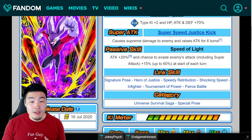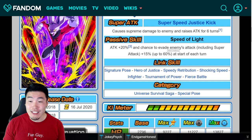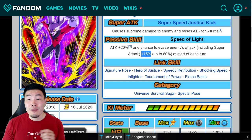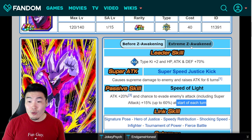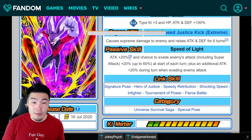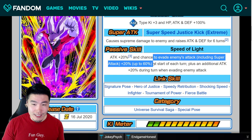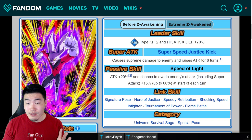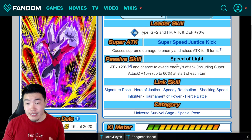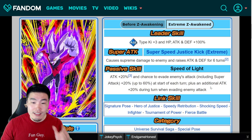For his passive, the old passive was Attack plus 20% and chance to evade enemy's attack including super attack, plus 15% up to 60% at the start of each turn. His new passive keeps Attack plus 20% but the evade chance now increases by plus 20% up to 60% at the start of each turn. So before it took 4 turns to reach max 60% dodge chance, but now it only takes 3 turns — a nice upgrade.